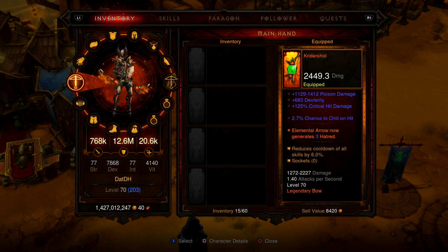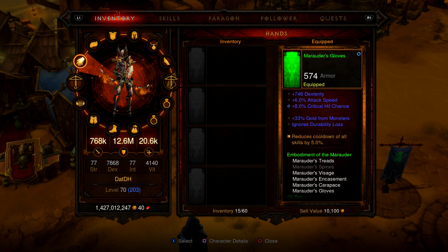I definitely need to upgrade the gem in that. Next we have our Marauder's Gloves. As you can see, they're going to be seeing a lot of reduced cooldown of skills. That is because I want to reduce everything down so that I'm able to press my buff skill more often.